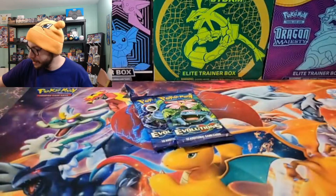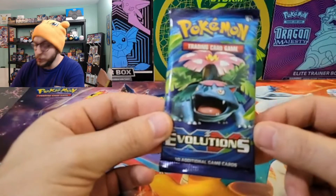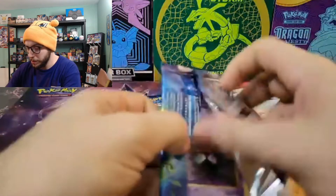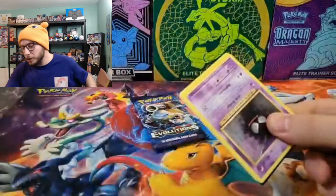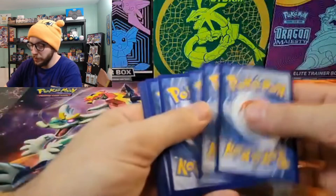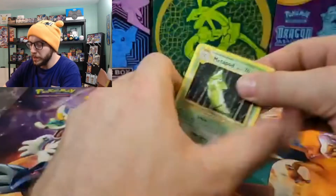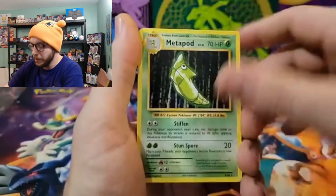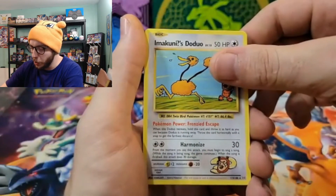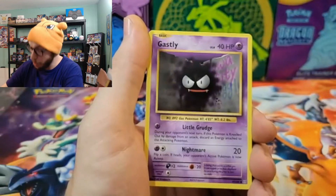Last two packs — XY Evolutions! On this one we're going to do the card trick because these are some pretty big packs that can give some pretty big hits. First up: Metapod, an Amoonguss — ooh, nice little secret rare there — Doduo, a Haunter followed by a Gastly.